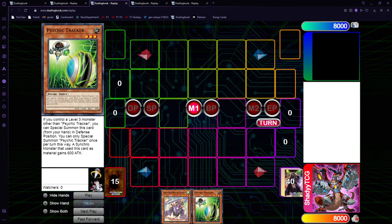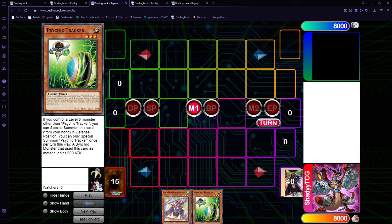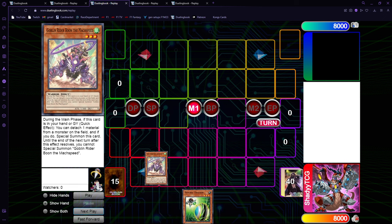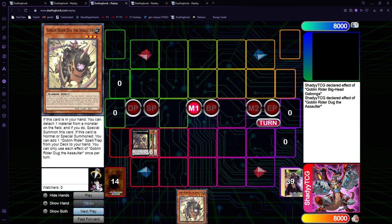Now let's go for a two-card combo. For a two-card combo, you want — for example — a Goblin Rider monster and any extender. I like Psychic Tracker and Psychic Quill, because you can just play Emergency Teleport alongside it, which is super, super nice — special summons for free from the deck, really cool, really good extenders. I decided to pick the worst of the Goblin Riders to show that it really just needs to be a Goblin Rider name. So yeah, we go Max Speed, and then Tracker special summons and you go into Gabonga, and it gets Doug.